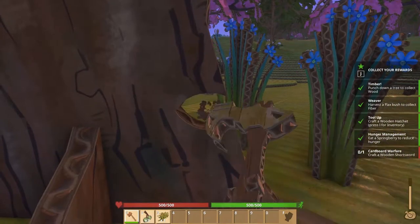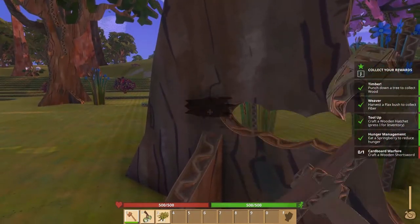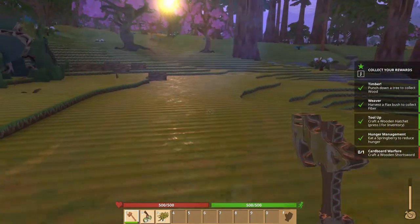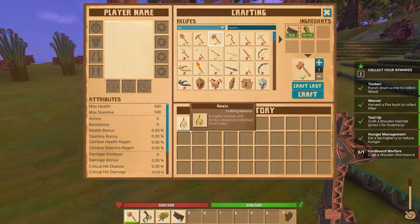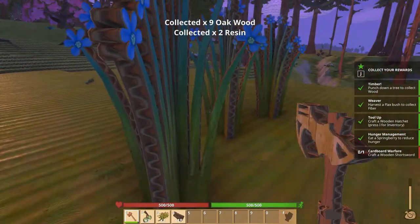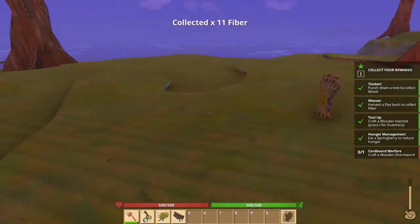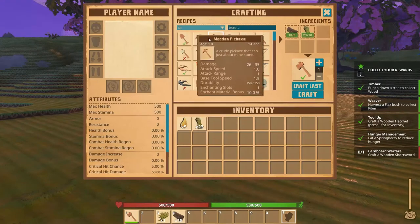I'm going to cut a few of these down. Before we move on, it wants us to craft a wooden short sword, but I feel like I want to craft all the tools and have a base design for all of them going forward. If you go back into your inventory, it says 'craft last' — so if I'm able to continually craft the last version, that'll be very beneficial. Let's go ahead and get some more of these.